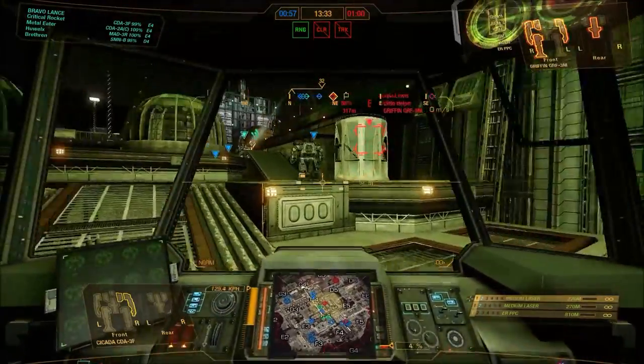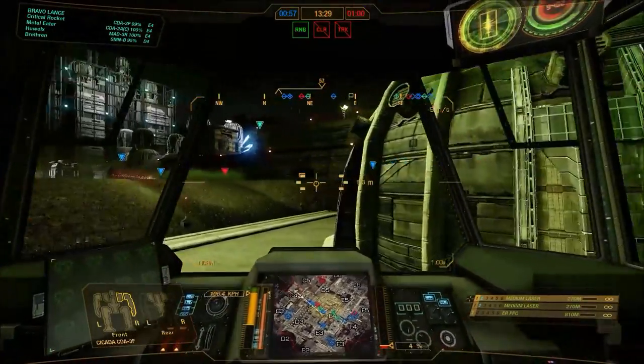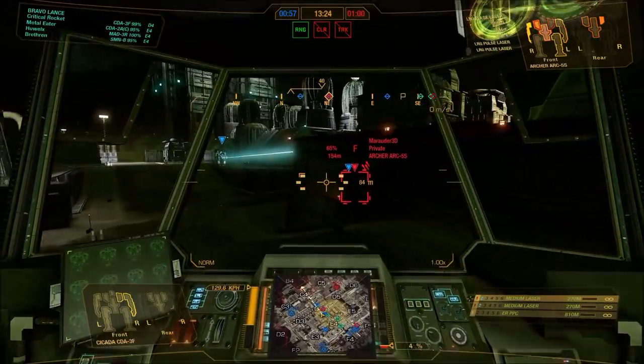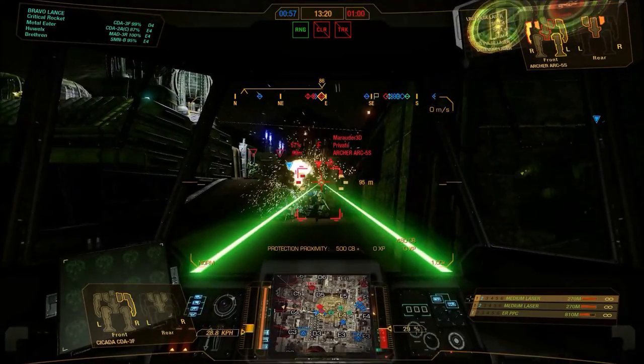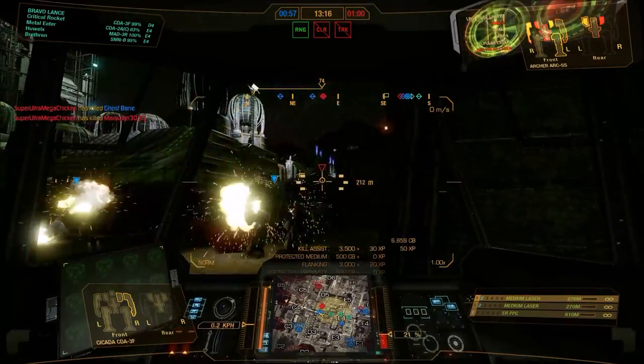It can get up to some pretty high spots on the maps. Examples are places like Tourmaline, where you can really get on top of some of the highest crystal spires, some parts of Grim Plexus, Terra Therma, all these kinds of locations. You can really do some damage quickly.